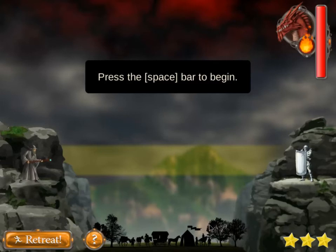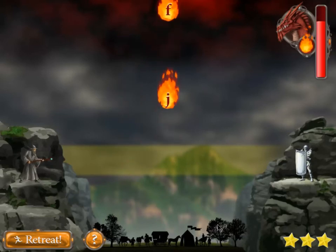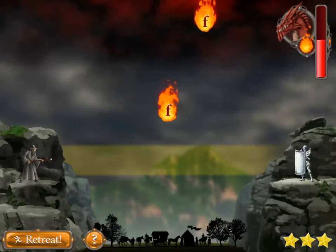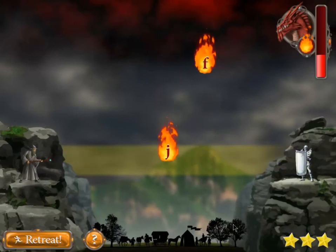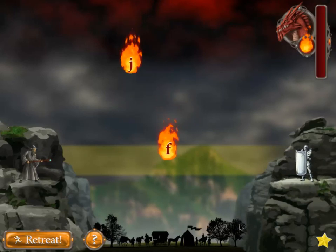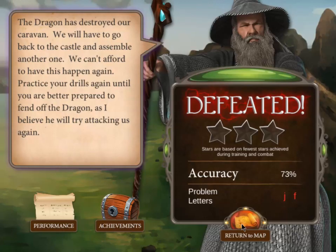I can earn up to three stars in this challenge, though if my drills weren't all three stars, the maximum shown would be lower — with a red X crossed out to remind me. Let's get started. The fireball is falling — as soon as it hits the area between the wizard and myself, I click that letter. If I click too late, the fireball hits my caravan, which is bad. If I click too soon, I won't destroy it. As fireballs go through, I start losing stars, and if too many go through I am defeated.